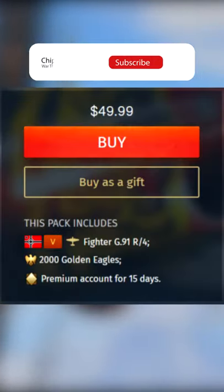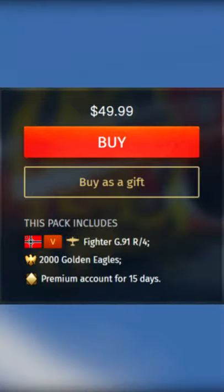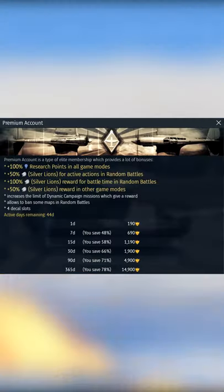Instead, you should head over to the War Thunder website where you can buy the G91 pack for $50. It includes the plane, 2,000 Golden Eagles worth $13, and 15 days of premium worth about $6.